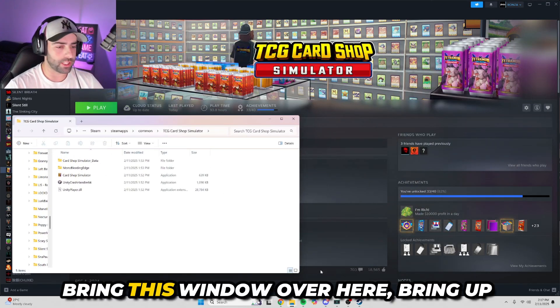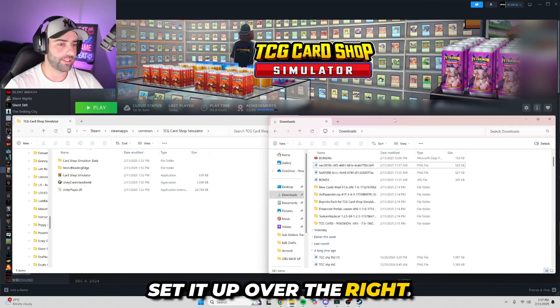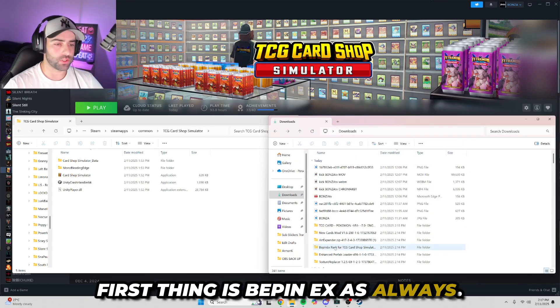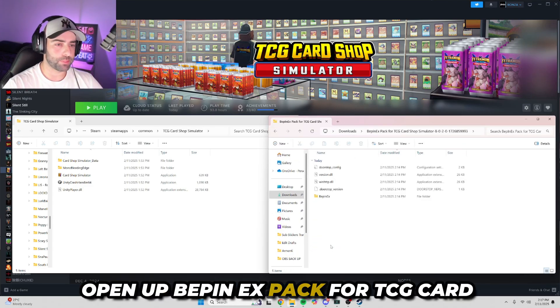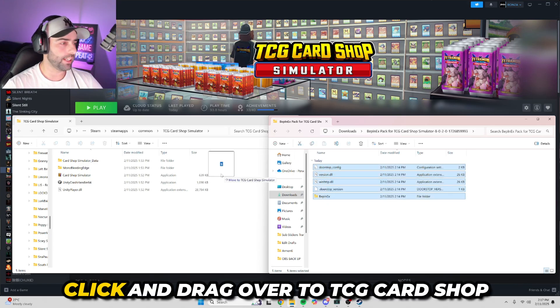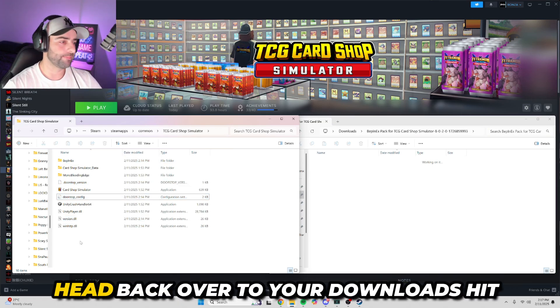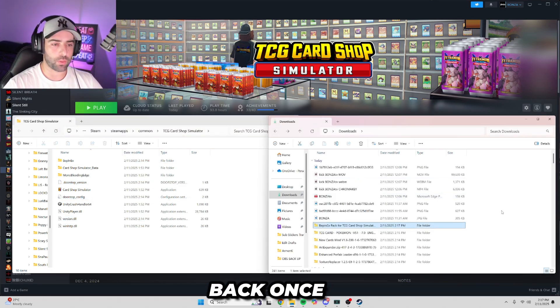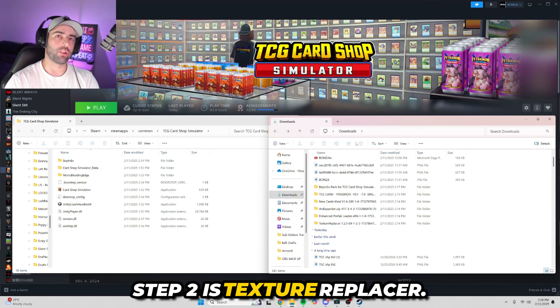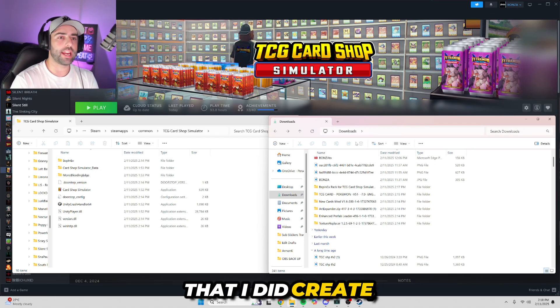Bring up your downloads window and set it up on the right. First thing is BepInEx — as always, open up BepInEx pack for TCG Card Shop. Highlight over all of these files, click and drag over to TCG Card Shop Simulator and drop it there. Head back over to downloads and hit back once.